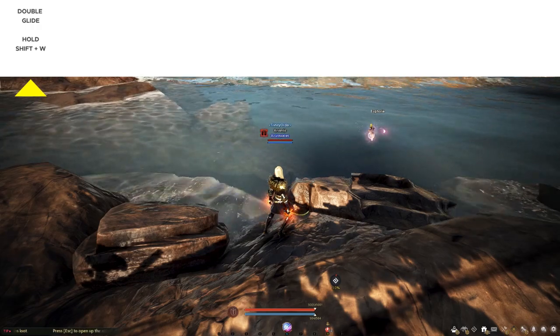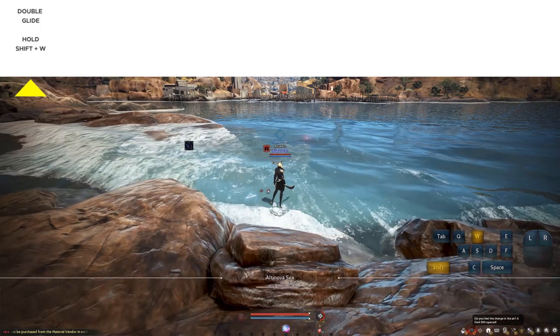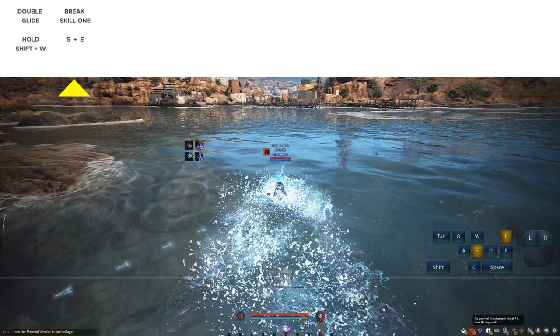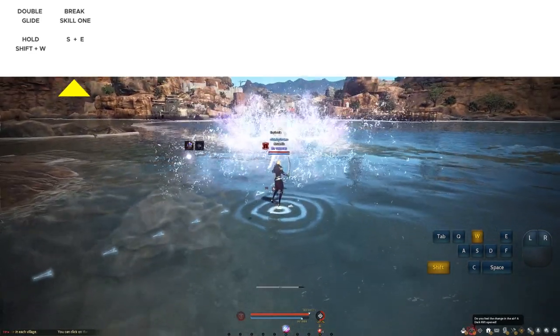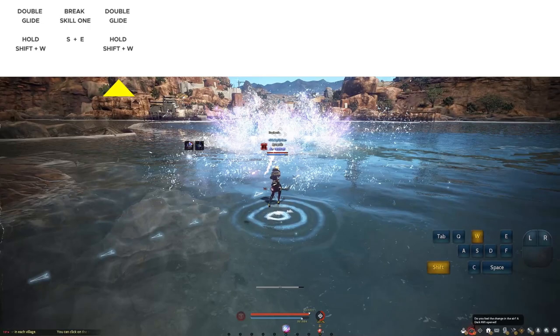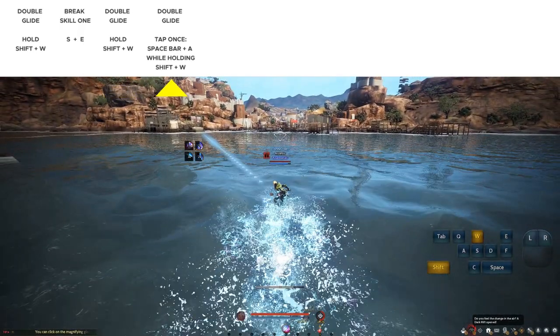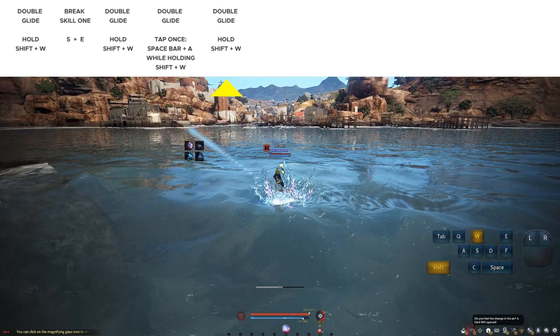Once you have those three criteria — correct water level, black spirit rage empty, and character in combat mode — you are ready to begin. First, do a double glide by holding Shift and W: it will glide once and then a second time. Next, press S and E together to do the first skill break. Once that skill completes, hold Shift and W again for another double glide. Then, while holding Shift and W, tap Space Bar and A at the same time to do a flip. Continue holding Shift and W to glide two more times.